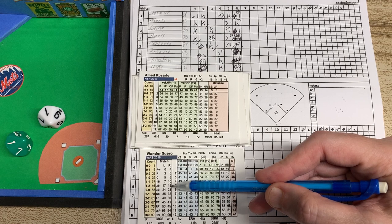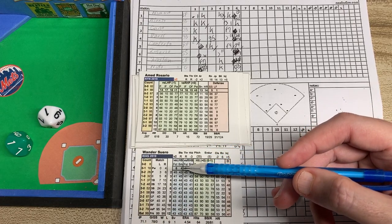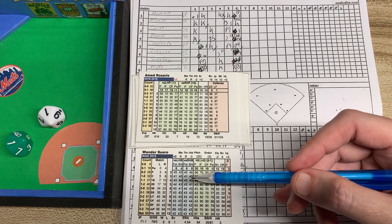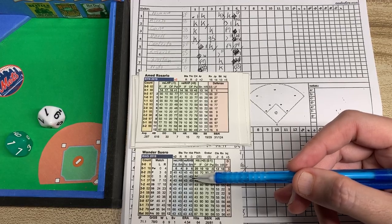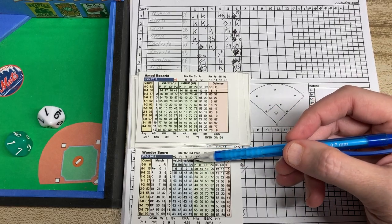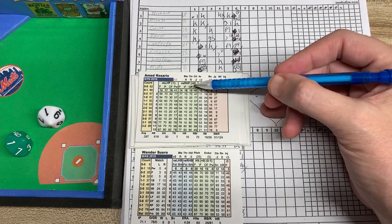It could be a line drive or a pop-up to the second baseman. Something's going on with the second baseman, and it's second base for the Nats — I believe it's Brian Dozier. Yes, it is Brian Dozier. We're going to check Brian Dozier's numbers. There's a little chart to do that. That's the Mets chart, and the other chart is going to be right here. So let's look at Dozier — it's going to tell us that Dozier is a 5 at second base.